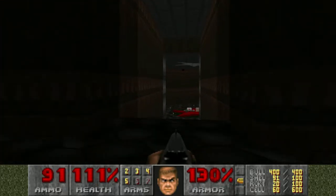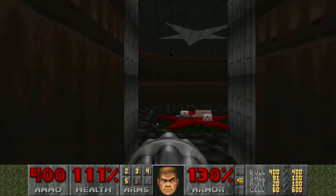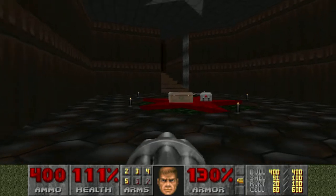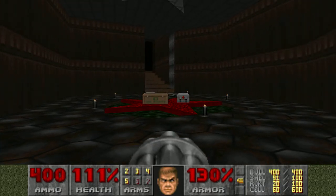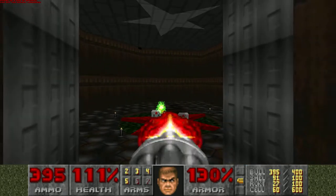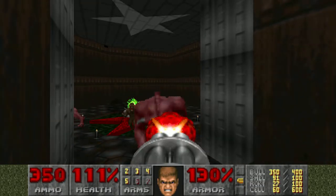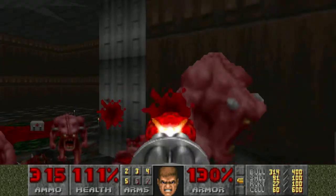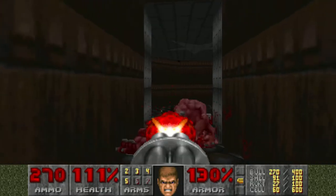Now this interesting area — I'm going to get a shotgun for this. When you come down here, do not step on that star. I go to the opposite side and make it so I can collect both the rockets and the rocket launcher, then run across. Things will just start spawning and I just turn around and shoot everything that tries to spawn. It's just a lot of stuff, but nothing terrible.